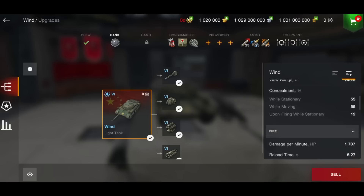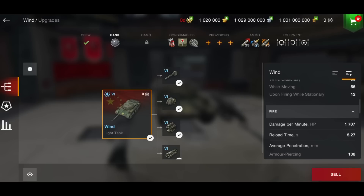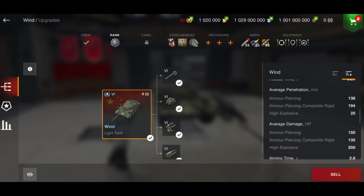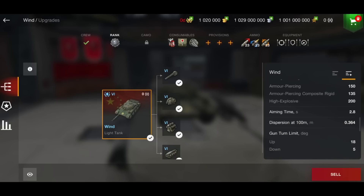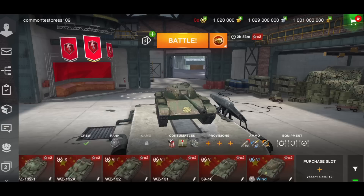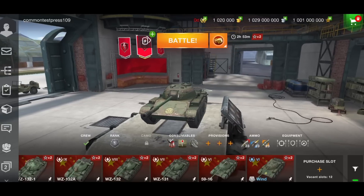The Battle Pass tank has no armor whatsoever. DPM is 1707 — about average — and the reload time is 5.27 seconds. Penetration is 138 AP, 194 APCR, 25 HE; alpha is 150 AP, 135 APCR, 200 HE. Aiming time is 2.8 seconds and dispersion is 0.364. It only has 5 degrees of gun depression with a top speed of 63 km/h. Like a Type 64 — decent speed, no armor, limited gun depression, but good aim time.